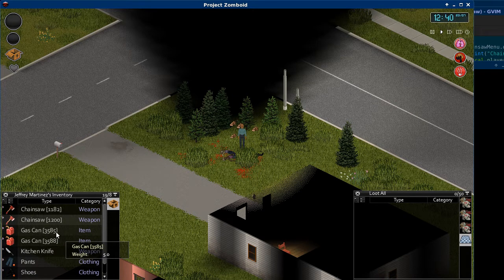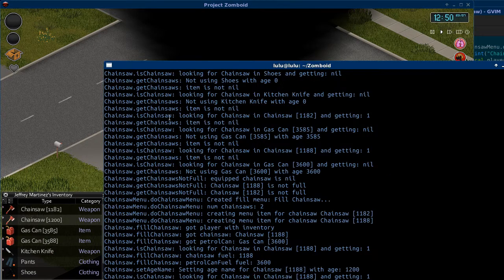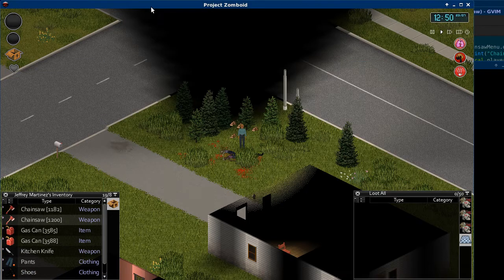A little bit of background detail: I'm using the age field on the gas can and the chainsaw, and I have to reload the age field based on the display name when I load up the game. If you look in console.txt it shows you a lot of the debug output that the chainsaw mod is producing.